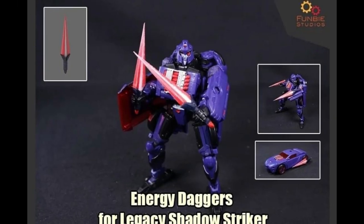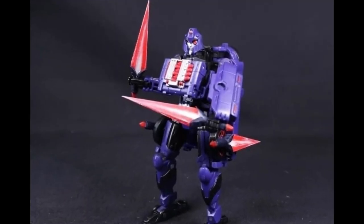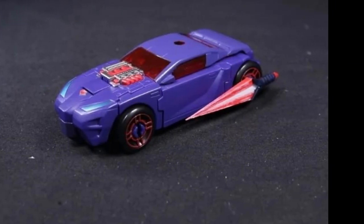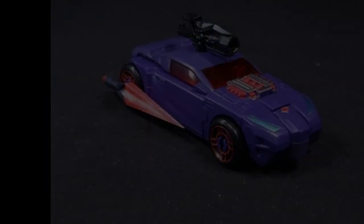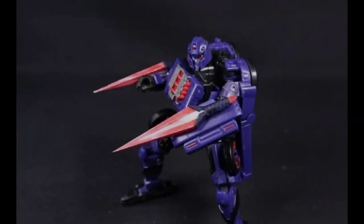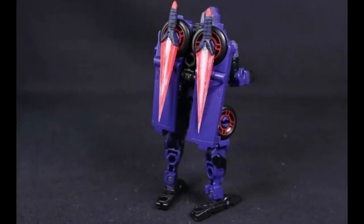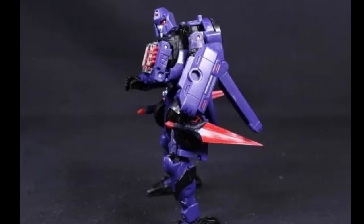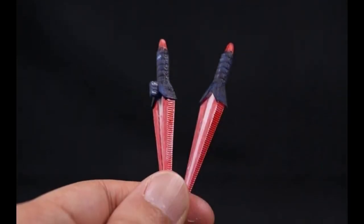Moving over to the world of Fun B Studios — Shadow Striker is getting released by Hasbro and Takara and needs some little daggers, some little swords to go with it. So Fun B Studios, as always, are creating what Hasbro and Takara have seemingly just forgotten to give you. They look good in bot mode. I really like the way these sword and dagger things look, especially when you can put them on the arms. In alt mode, yeah, I can take or leave it — they're just using the ports that are there, but it's nice they can fit on the back as well.